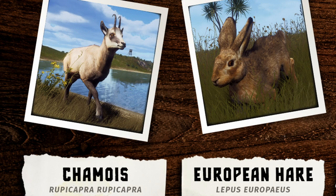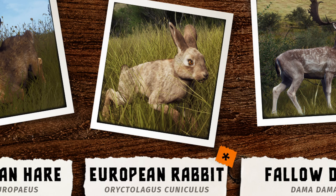The chamois is in Transylvania, and a lot of these are going to be. But I'm not disappointed at all — it just gives me more to set my sights on. The next one is going to be European Hare. And then we have a new one: the European Rabbit. From what we can tell in the little image they gave us, it's pretty much your typical rabbit. It's going to be another small game that you can get after.